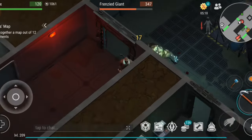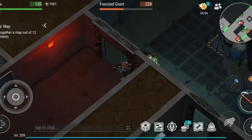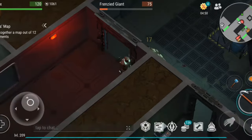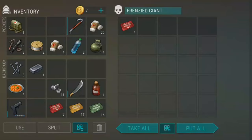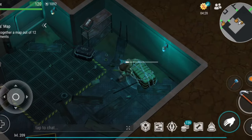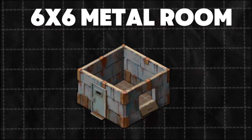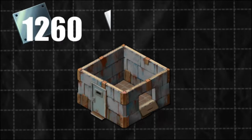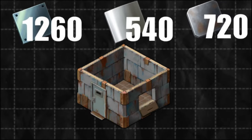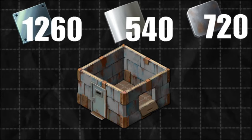Unlike stone and wood, which can be easily farmed in large quantities, steel and aluminum are much harder to come by. To gather these rarer materials, you'll need to clear locations like Bunker Alpha or use a smelting furnace. However, smelting steel requires aluminum, which means you're always depleting one rare resource to make another. Even though it's challenging, it's still possible for free-to-play players to gather enough resources for a 3x3 metal room. But expanding your base beyond that is where things become nearly impossible without spending money. For a 6x6 metal room, you'll need 1,260 steel plates, 540 aluminum plates, and 720 iron plates — absolutely astronomical numbers. Farming this amount would take an extreme commitment, requiring constant bunker clears and a lot of time spent in the game's most difficult locations.